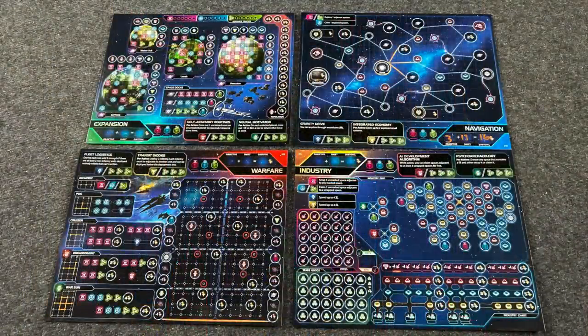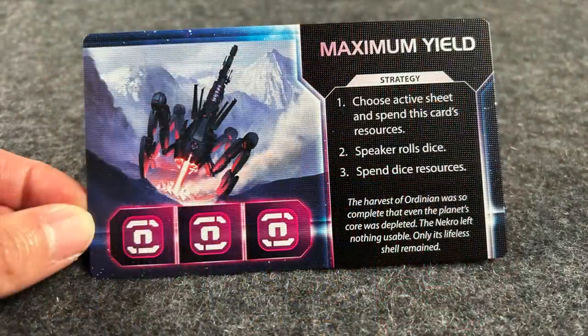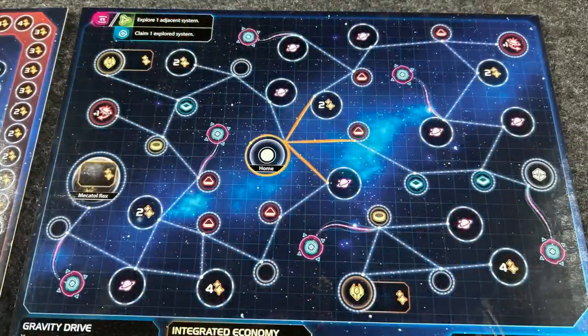The four maps cover expansion, navigation, warfare, and industry — all working a little differently. Each round, you draw the top card from a large event deck and everyone resolves it. Most of the time it's a strategy event showing a certain number of one of the three basic resources. Each player chooses just one of their four maps to write those resources on, so you're only focusing on one map per round, though there is connectivity between all four.